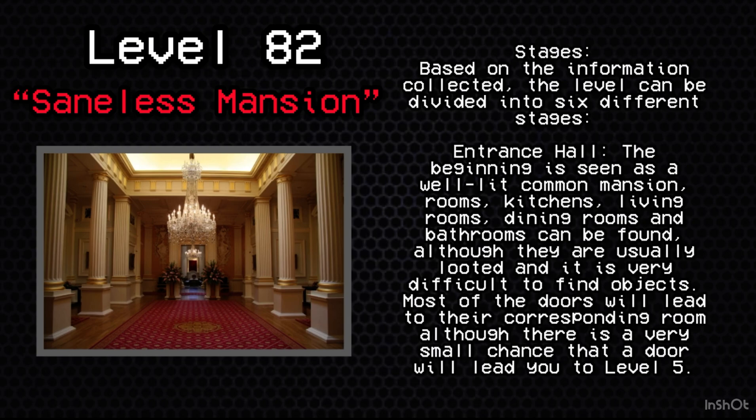Based on the information collected, the level can be divided into 6 different stages. Stage 1: Entrance Hall. The beginning is seen as a well-lit common mansion. Rooms, kitchens, living rooms, dining rooms, and bathrooms can be found, although they are usually looted and it is very difficult to find objects.